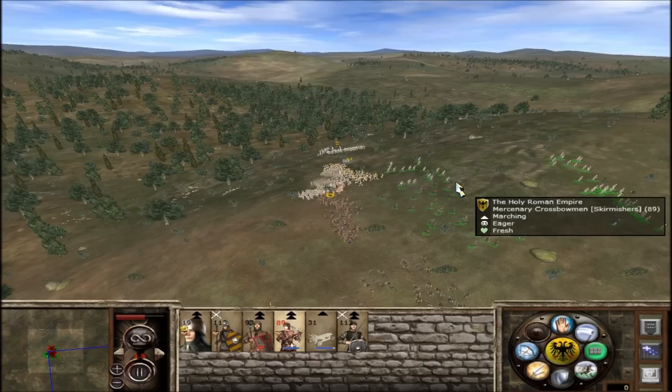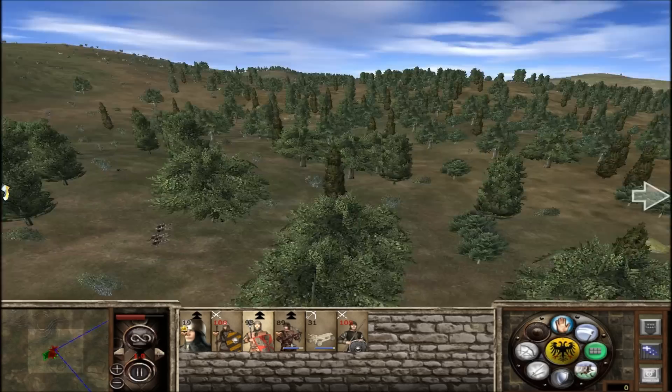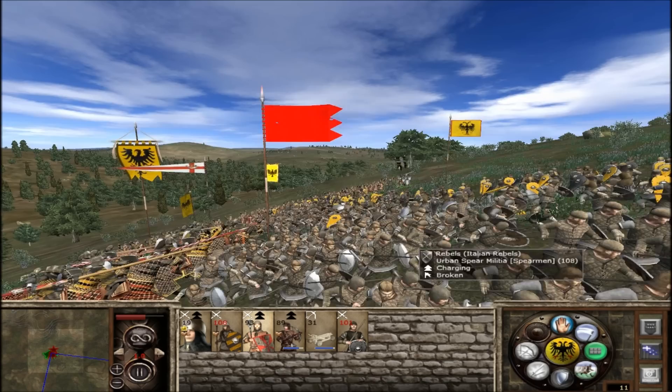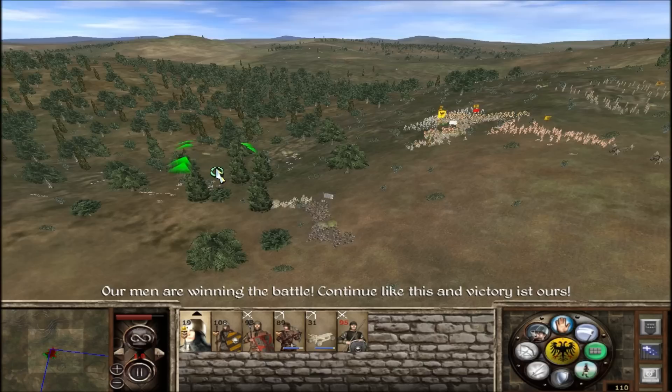There's nothing really interesting that you missed — they're just marching up here. We used the ballistas; I think you can see one particular line somewhere. Let's do a close-up on the charge as we route both these guys. We're gonna disengage, and with that the battle is more or less over. I'm gonna advance all my infantry down on this line and get my general out of there.